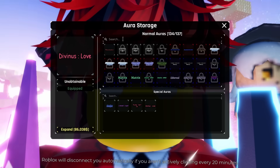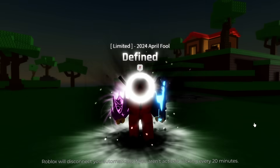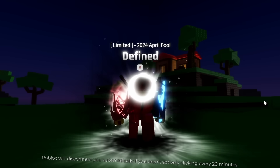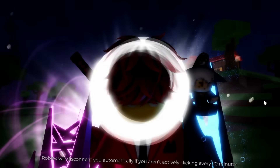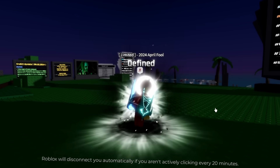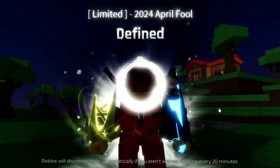So if we go into storage and type in 'undefined' — the undefined defined. This was the 2024 April Fool's Aura, which I'm not going to lie, it looks kind of cool. But at the same time we need something cooler. This literally looks like a key light on my face — I could have a friend stand in front of me and record TikToks. I've got a ring light on my head.